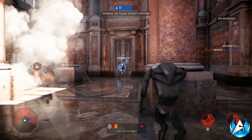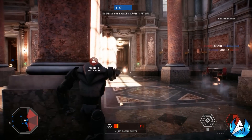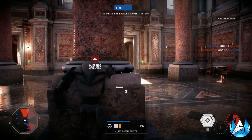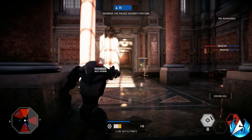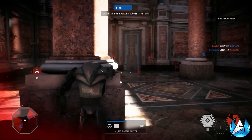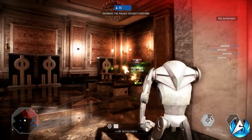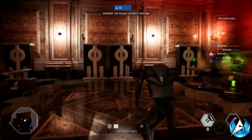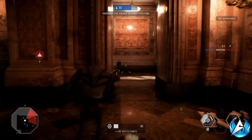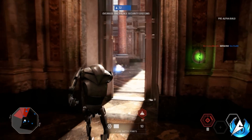I'm interested to see how the space battle missions in the Battlefront 2 campaign are going to work. I'm hoping we get to destroy rebel targets in space or fly around in a planet's atmosphere. The image on screen looks pretty amazing and I hope this is from a mission where we have to attack a rebel docking station and take it out by completing different objectives.